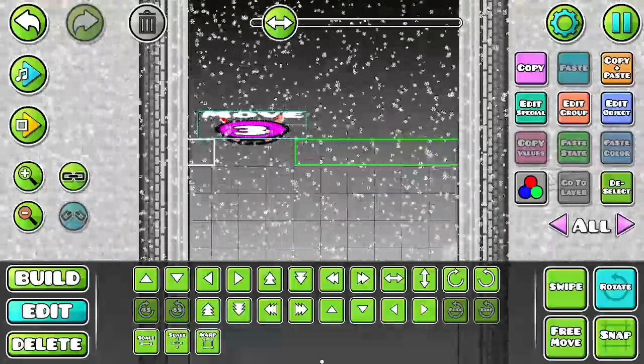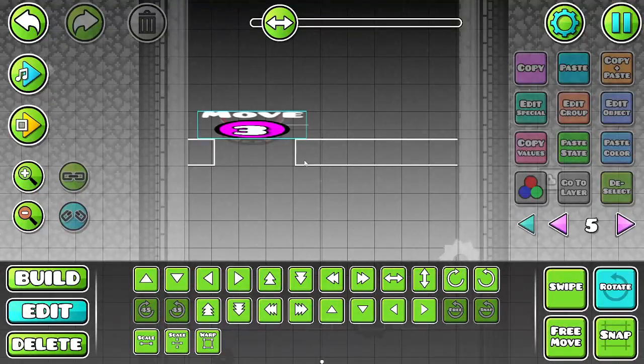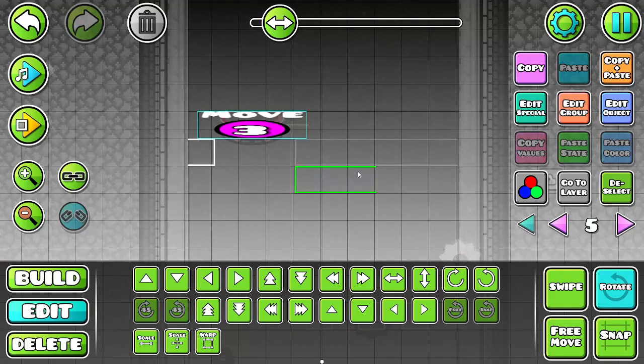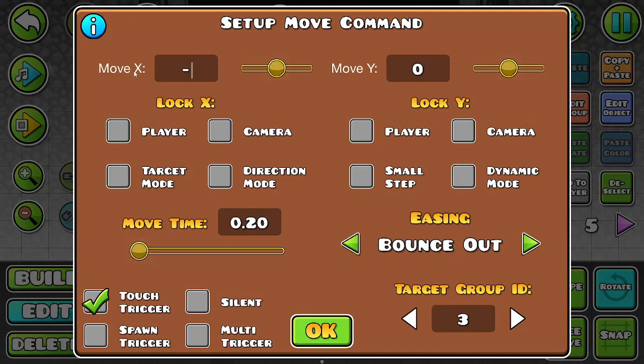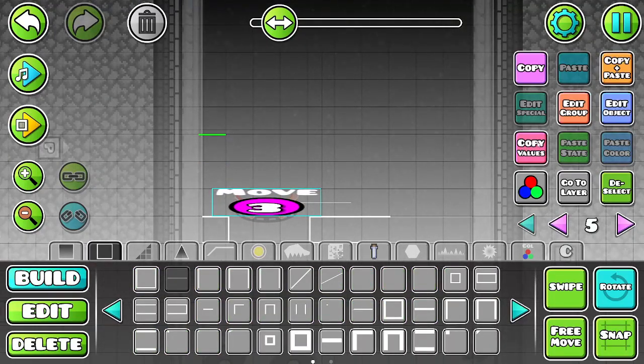We'll move these three blocks. We'll get rid of these fellows. And then we'll move these three blocks — we'll move them negative thirty X. And according to my calculations, this should be perfect. And also we'll make it a little more move time, just so you can actually get a chance to see it. And now we make a little challenge section.